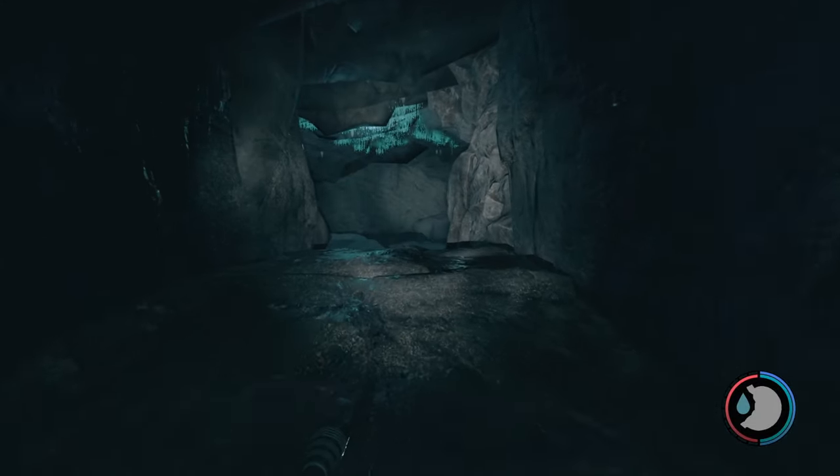Now you're going to come out of the cave right there. You can now use this as an entrance as well. You couldn't use it before because the door was locked, but now you can use it as an entrance or an exit. And then once you swim all the way up, you will arrive at Keith Lake.